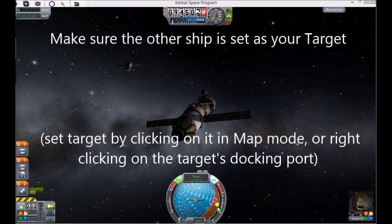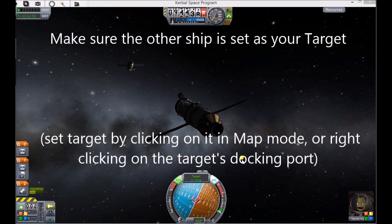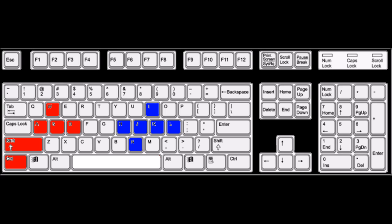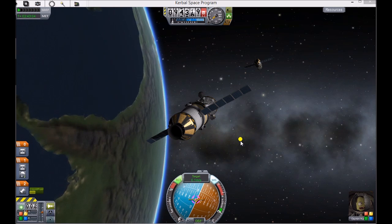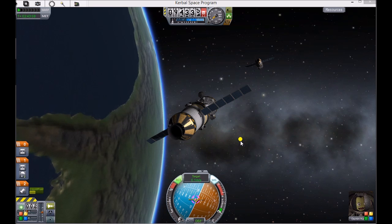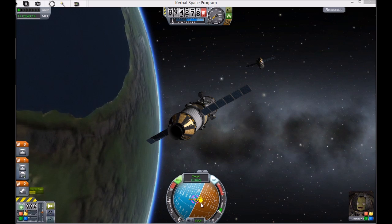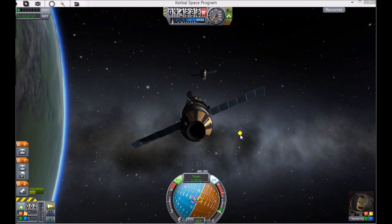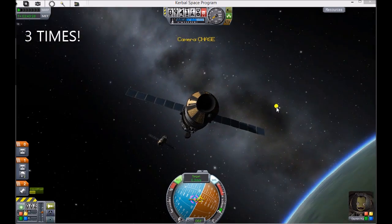Notice how there's a purple indicator on my nav ball — that's my target. We're going to want to point our nose at our target. I'm using the red set of arrow keys to point my nose at that purple indicator, just like it's a maneuver node. Now tap the V key a couple times — that's going to change my camera view. We're going to want it in chase mode.